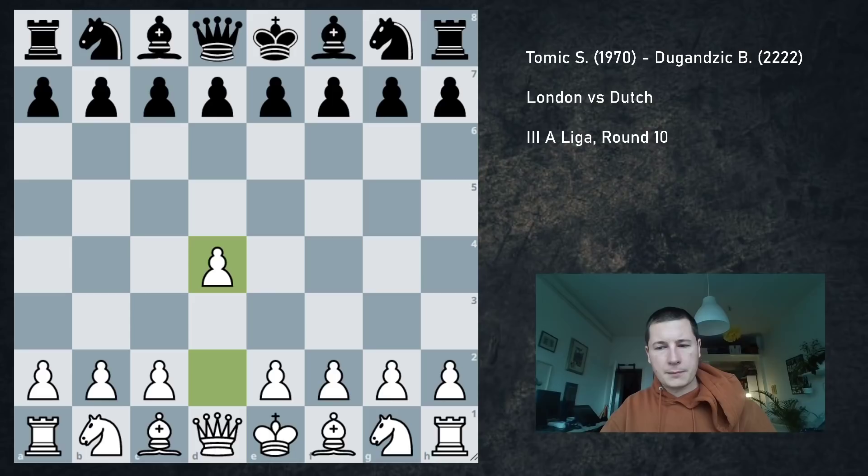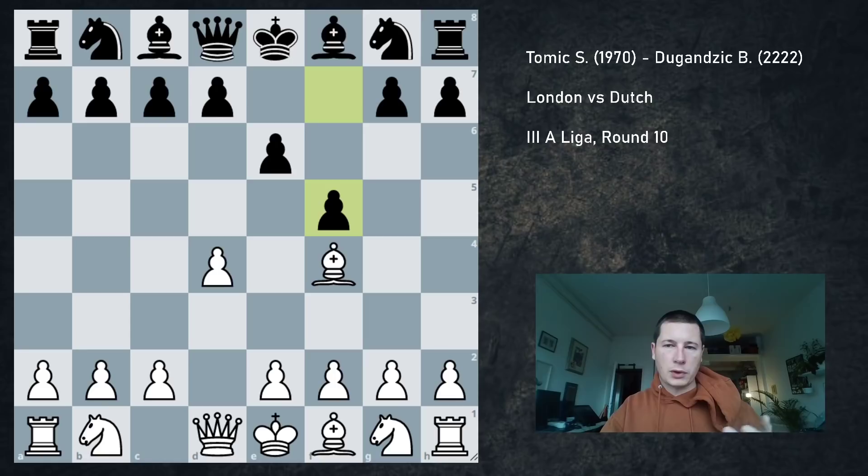I went pawn to d4. I haven't analyzed this game with the engine until half an hour ago, and yesterday during my lesson with my coach we went over it — we didn't find all the correct continuations. My opponent went pawn to e6, wanting to play a Dutch setup, then f5, and we get a normal position after e3, knight f6, knight f3.